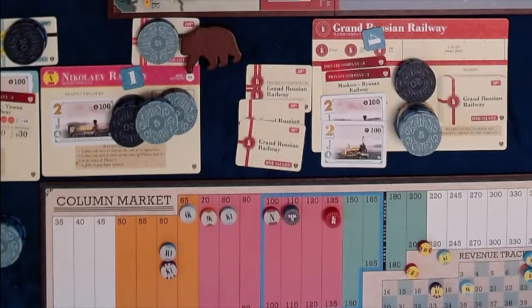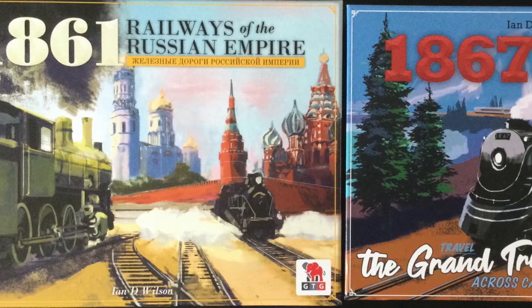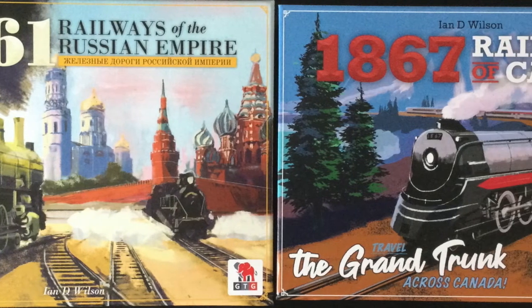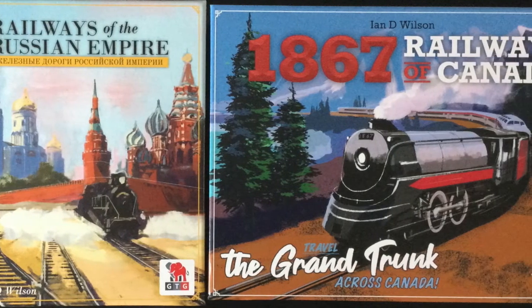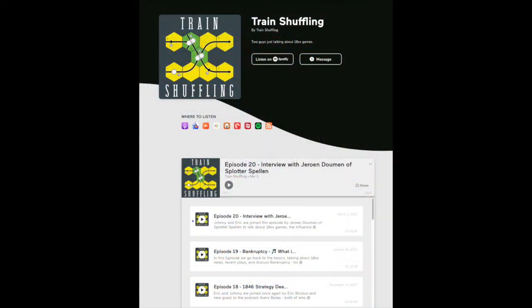This is the end of the scripted playthrough. The 1861 short variant is a great way to start with new players — it removes the pressure of the initial auction and gives them a direction to go with their companies. To learn more about 18xx games in general, Train Shuffling is a wonderful podcast and YouTube channel. Johnny and Eric do some interesting things and have great discussions and playthroughs.